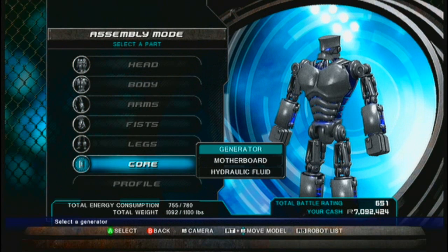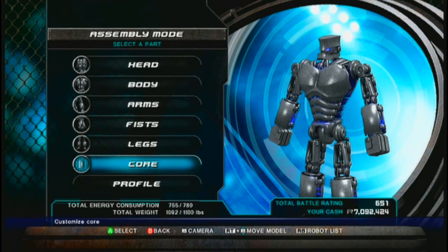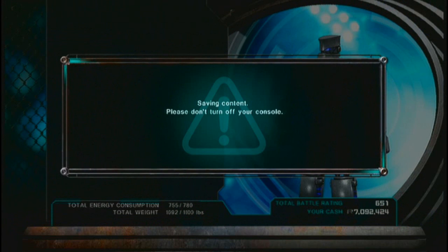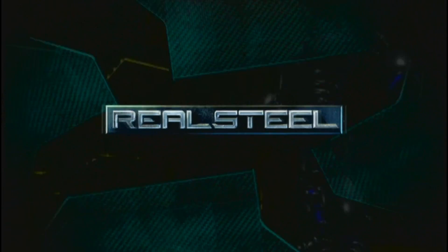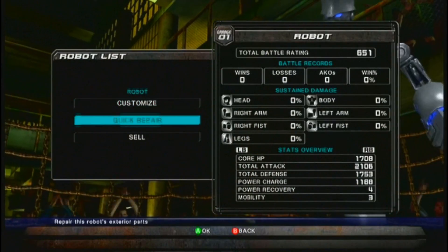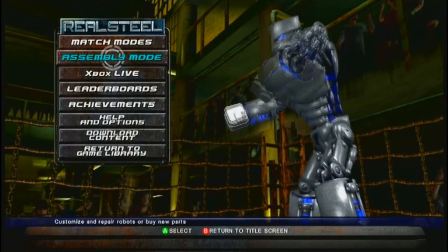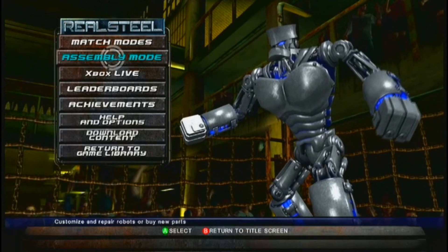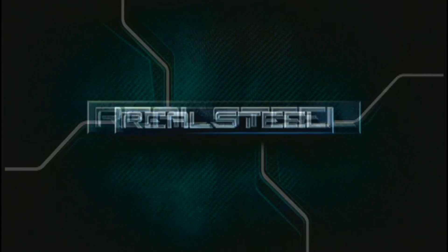First thing you're going to want to do is go to your core, go to your generator. Oh wait, we've got five parts. I'm in customize, not shop. We go to assembly mode — shop, there it is.